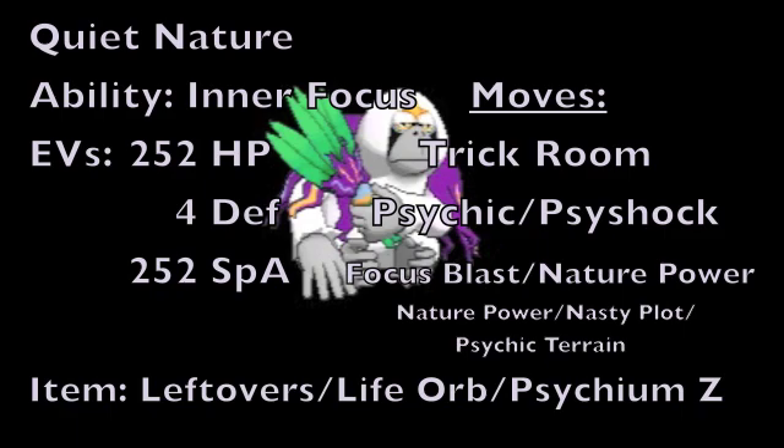For this next moveset, we're focusing on using Oranguru under the effects of a Trick Room that it sets up itself, so we're starting with a Quiet nature to boost Special Attack but lower speed, the Inner Focus ability, and an EV spread of 252 HP EVs, 4 Defense EVs, and 252 Special Attack EVs. As for the item, we're running Leftovers to recover HP each turn, a Life Orb to boost all attacks at the cost of 10% health, or Psychium Z to work with moves on this set. The first move is Trick Room, to invert speed stats on the battlefield so that slow Pokemon go first and fast Pokemon go second.